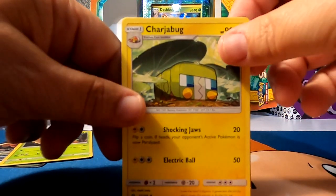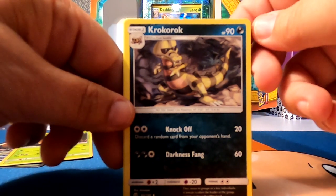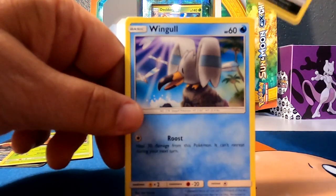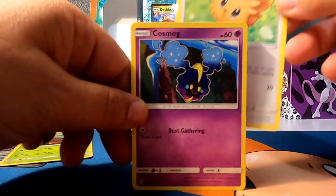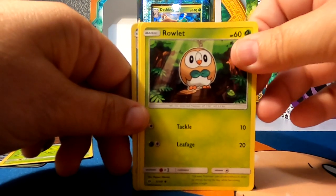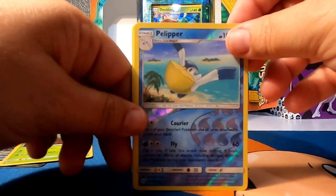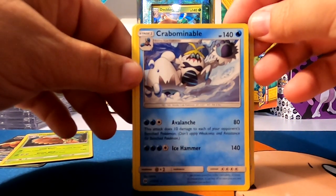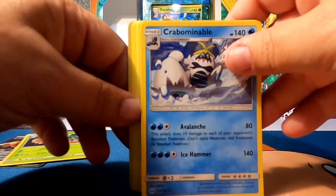We have Charjabug. Rainbow Energy. Croconaw. Wimpod. Lillipup. Cosmog. Ralts. Wingull. Pelipper — Reverse Hollow. And a Crabominable. Thank you for watching, see you next time.